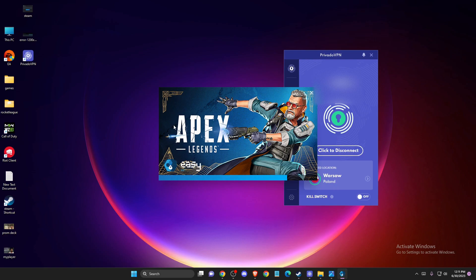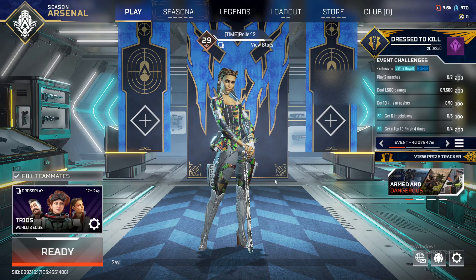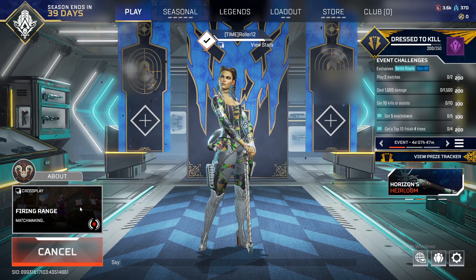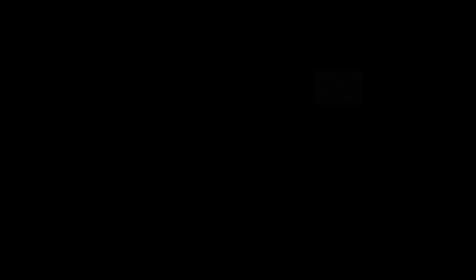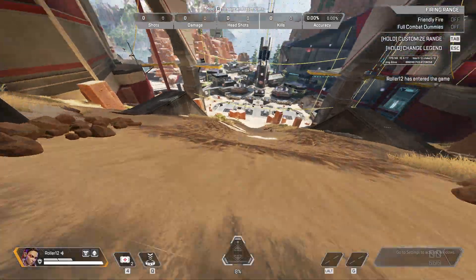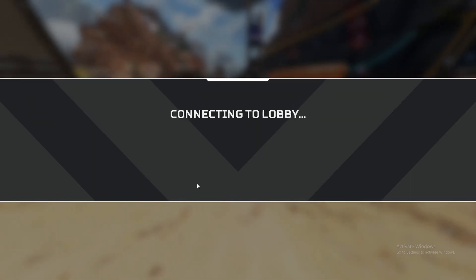We need to wait until the game loads up — I'll show you that it's not lagging and not crashing. As you can see, I'm in the game. If we go to the firing range, you can see it's not lagging at all. My VPN is connected, the server is connected, and I'm getting 60 to 70 ping, and it's working perfectly fine.